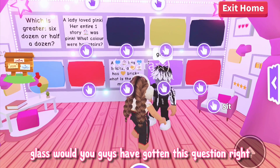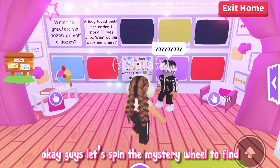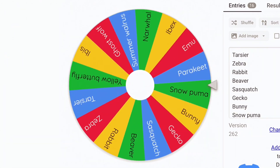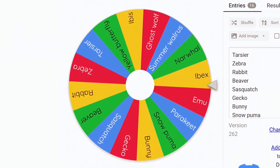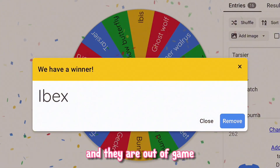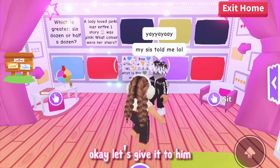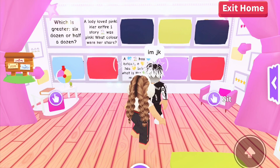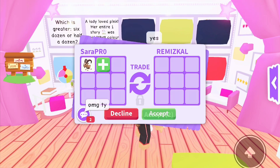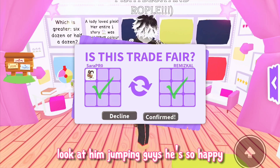Would you guys have gotten this question right? Let me know in the comments. Okay guys let's spin the mystery wheel to find out what rare pet he will be getting. Ooh, an ibex! That's a pretty good pet and they are out of game. This is definitely a good way to end this challenge. Let's give it to him. There it is guys. Yay, he's so happy — look at him jumping!